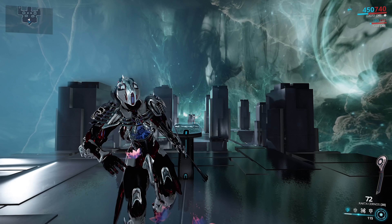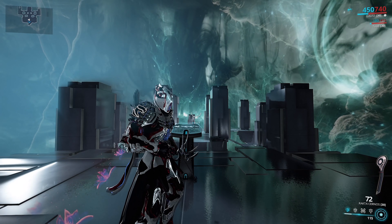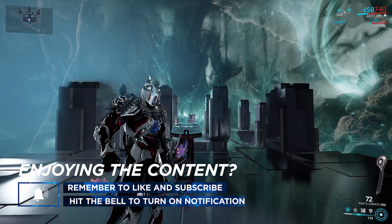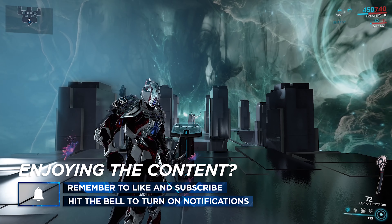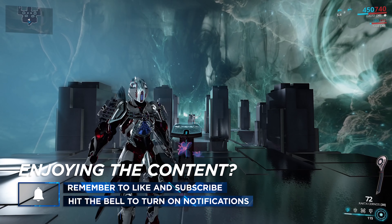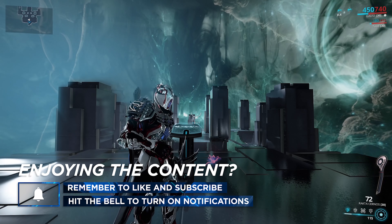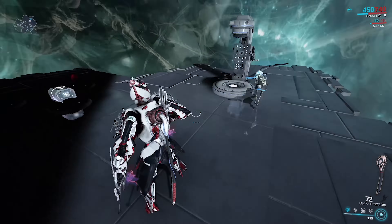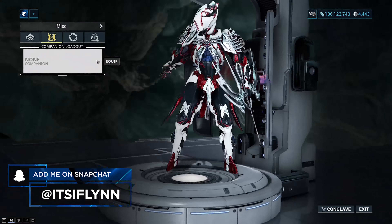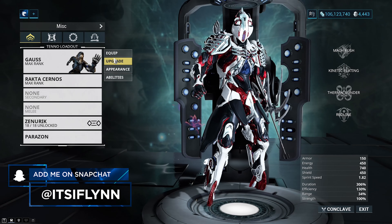Hey guys, what's up? It's Eifelin here and today I'm going to be showing you guys how to build the Rakta Cernos in Warframe. So today I've got two builds for you. One is a Hunter Munitions Viral Bane build, like my normal rifle builds, the ones that I use literally all the time on any crit rifle. And then I've also got for you a pretty standard build which any beginner can shoot for. It's got a flex slot on there so you can throw literally any mod that you want on this flex slot. Let's jump right into the build.